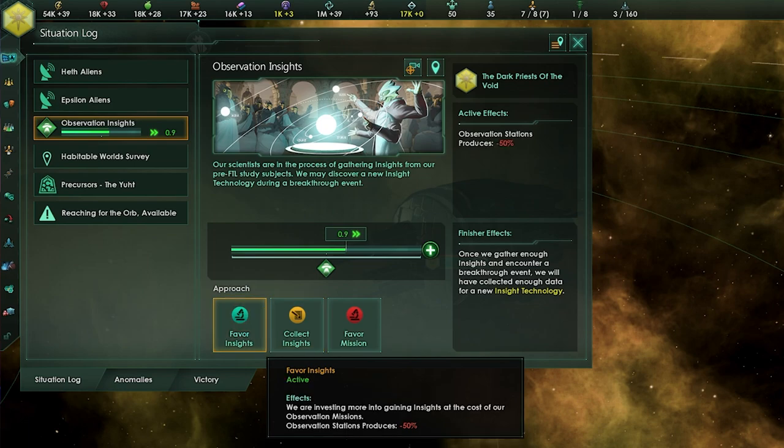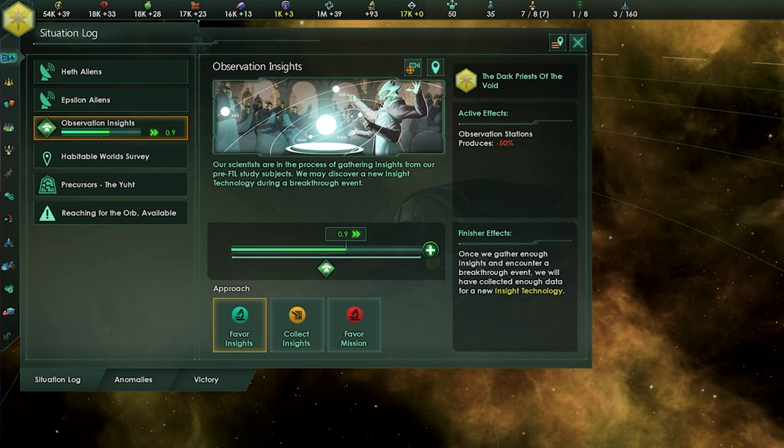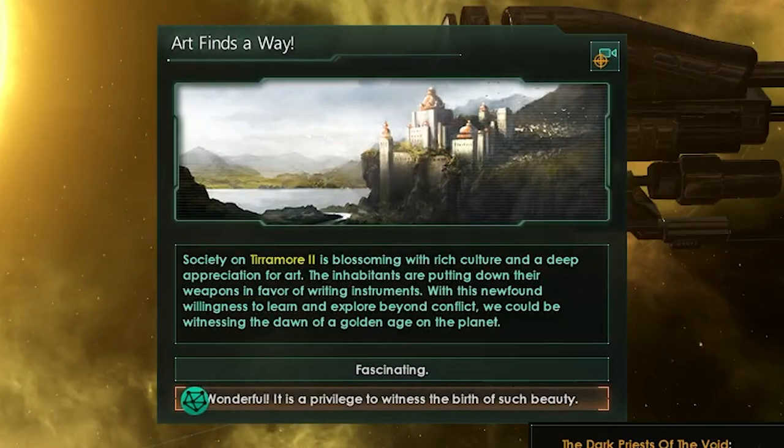This situation will also progress more quickly for xenophile and fanatic xenophile empires. There are also events that can fire while the situation is in progress that will grant a one-time boost to situation progress.